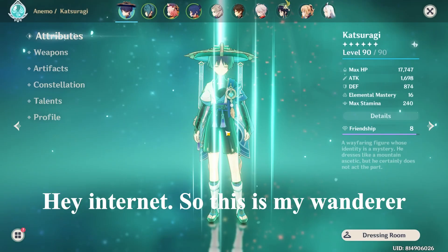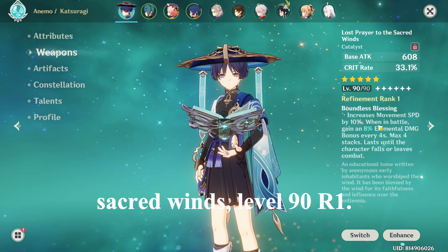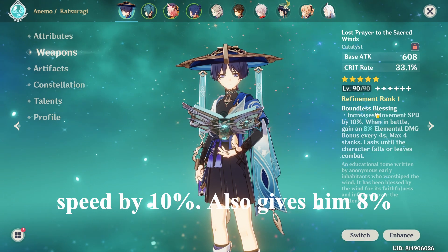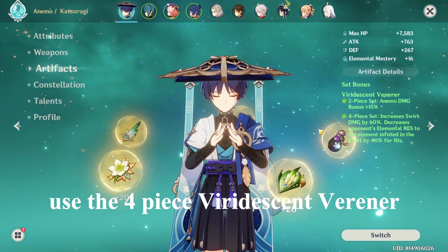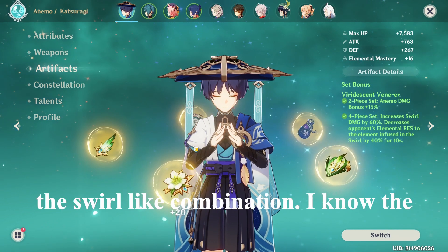Hey internet, so this is my Wanderer build. Last Prayer of the Sacred Winds, level 90, R1. I use it for his mobility because it increases his movement speed by 10 percent, and also gives him an 8 percent elemental damage boost up to four stacks. I use the four-piece Viridescent Venerer — very decent, very nice.